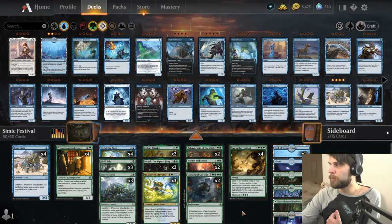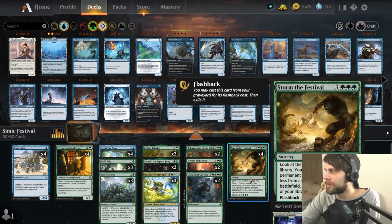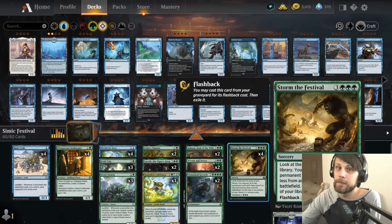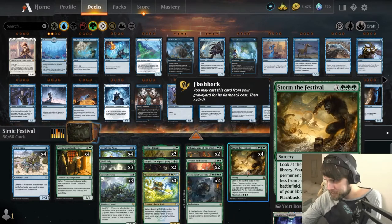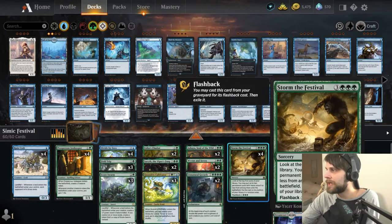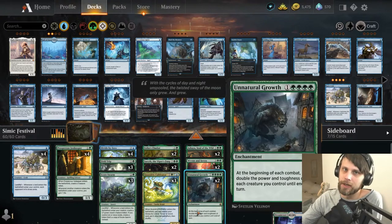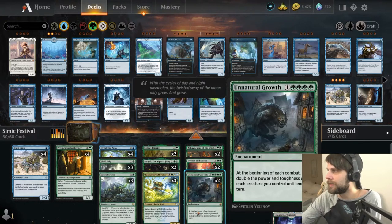At the top end, we've got things like Ashaya and Renata Seven, which can help get land cards onto the field. But what are we ramping to? We've got to have something big. That thing is Storm the Festival — this card is fascinating, I love this one. We've played it before. The idea is essentially to play this and get some really nice permanents off the top of the deck, then hopefully flash it back the next turn and repeat the process. We've also got Unnatural Growth — absolutely busted card.